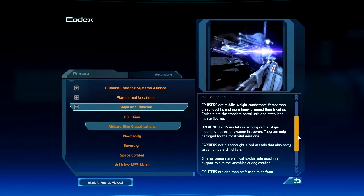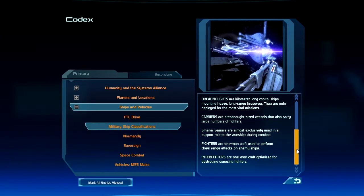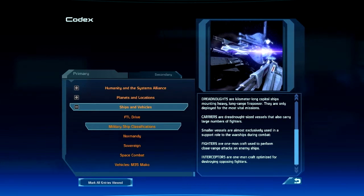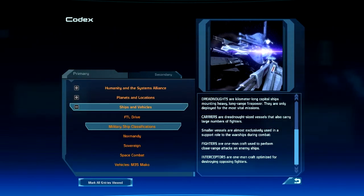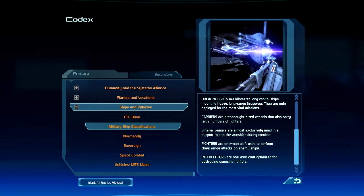Dreadnoughts are kilometer-long capital ships mounting heavy, long-range firepower, only deployed for the most vital missions. Carriers are dreadnought-sized vessels that also carry large numbers of fighters. Smaller vessels are almost exclusively used in a support role during combat. Fighters are one-man craft for close-range attacks on enemy ships, while interceptors are one-man craft optimized for destroying opposing fighters.